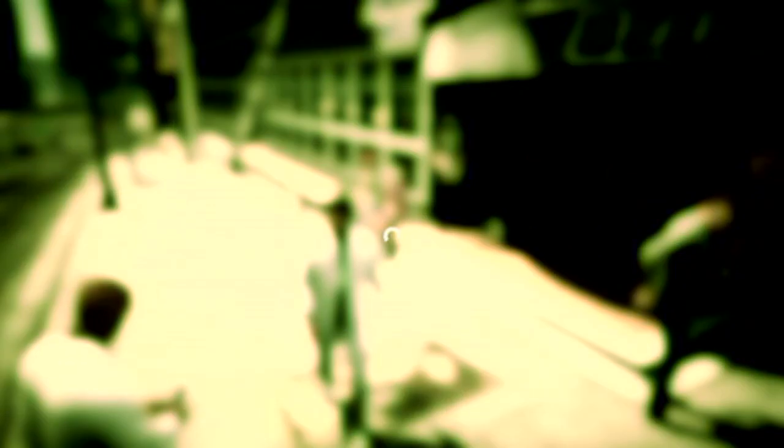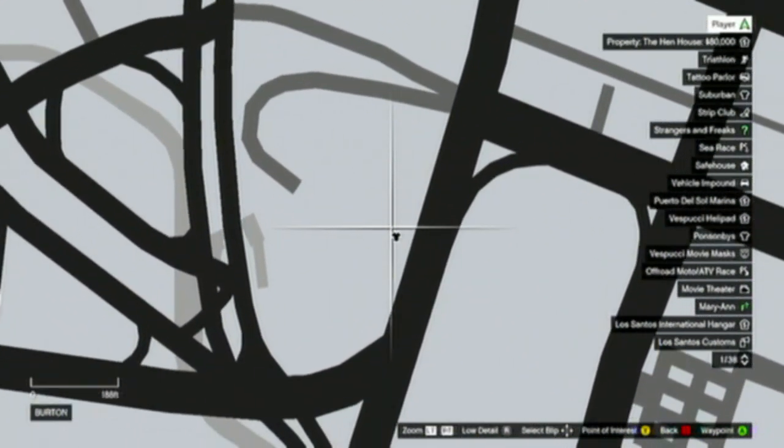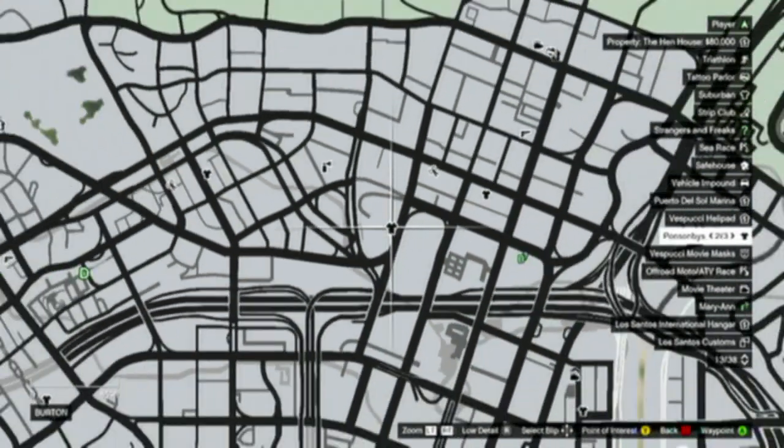So the first thing you want to do is open up your map and put a marker right about here. Now if you look, the clothing store is right next to it, so it should be pretty easy for you to find.